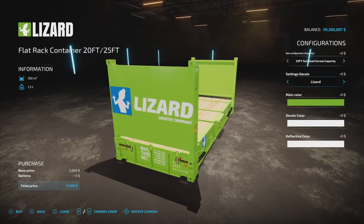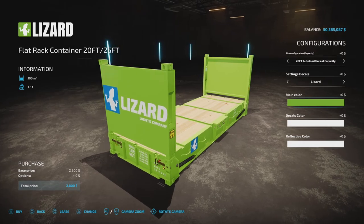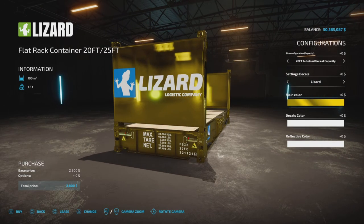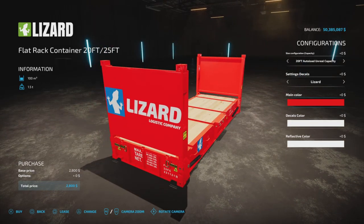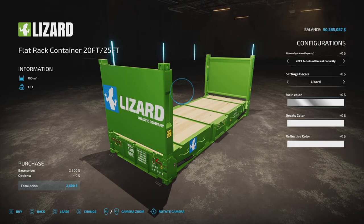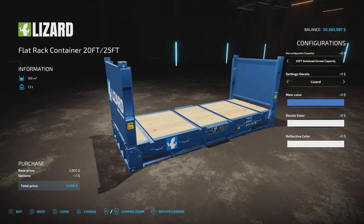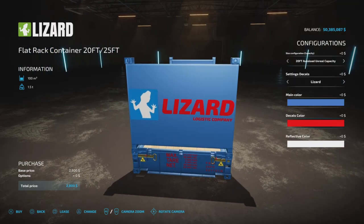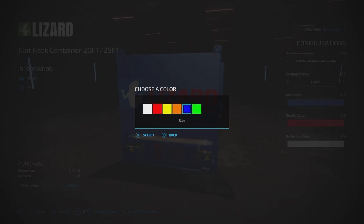We're testing the 20-foot auto load unreal capacity to simplify things. We have decal settings: Lizard, Farming Simulator 22, or none. Color options include all the main colors — even Challenger Chrome, John Deere yellow, red chrome, and a bunch of custom colors. No extra dollars to change any of the colors, so pick whatever you like. Decal colors also — whatever color you like, no extra cost.